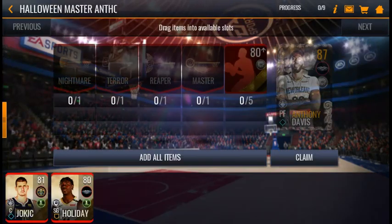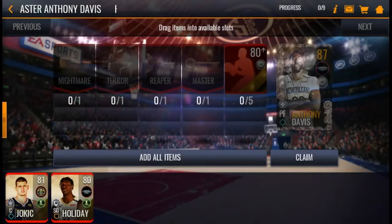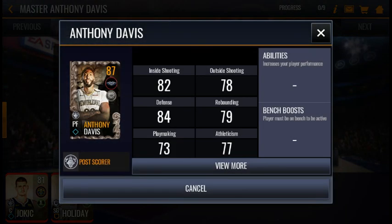For the 87 overall Anthony Davis, there is gonna be one more 84 overall released before they put the campaign to get the master token. You need 15 elite players to complete all three 84s combined, because each 84 requires five elites — that's 15 elites. Plus you need five elites to put into the set to get the Davis, so that's 20 elites total. Each elite sells for 50k, so that's about a million coins worth of elites you're going to be putting into this 87 Anthony Davis.